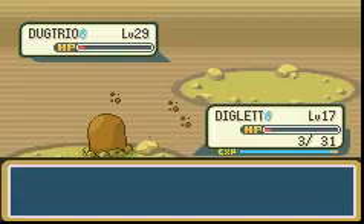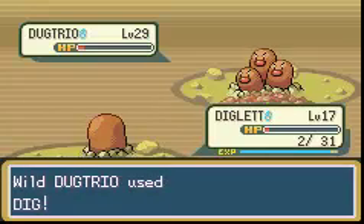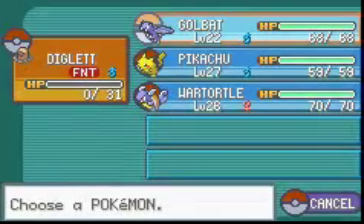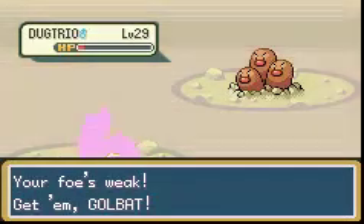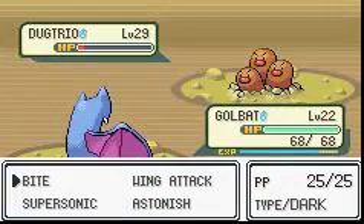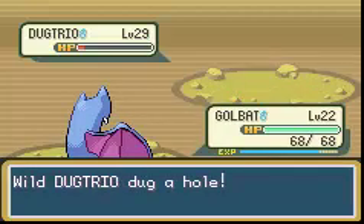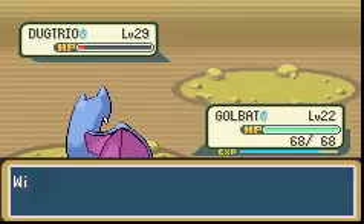Oh, and a critical hit — that helps too — and this isn't gonna be good. Dugtrios are stupidly fast! Sorry, Diglett! Golbat's pretty much immune to everything that Dugtrio can even use. Wow! I'm actually surprised you are faster than Golbat! Dugtrios are stupidly fast though, so do take that in mind, but I'm perfectly fine regardless.